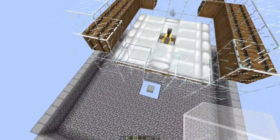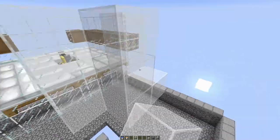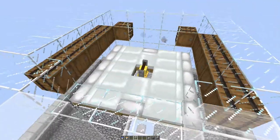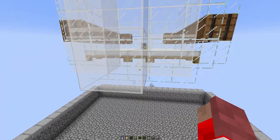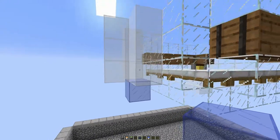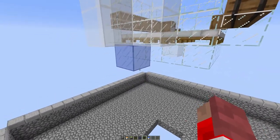Next we want to build the catch basin for the zombie. I'm going to use white stained glass just to make it stand out — you don't have to. You can use any type of glass; I would definitely use glass and not something else, because the golems can spawn on top of a lot of different blocks. So if you use glass, you'll be okay. You do a one-block opening for the zombie to stand in, surrounded 3 blocks tall. The floor the zombie actually stands on also needs to be glass — again, so golems can't spawn there.